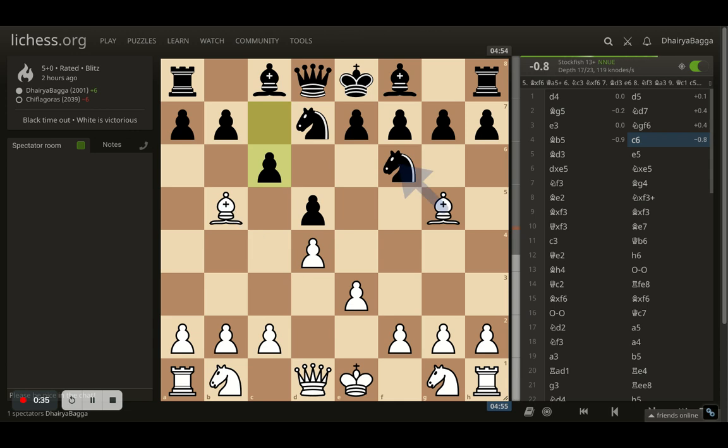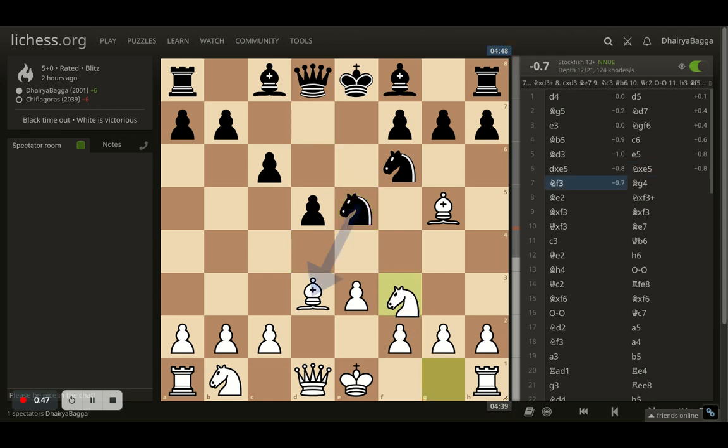The opponent can simply kick my bishop backwards by playing pawn forward. I brought my bishop back onto d3. Here opponent goes for e5, trying to break open the center. I took the pawn, opponent takes back with the knight and now I develop the other piece, knight to f3.